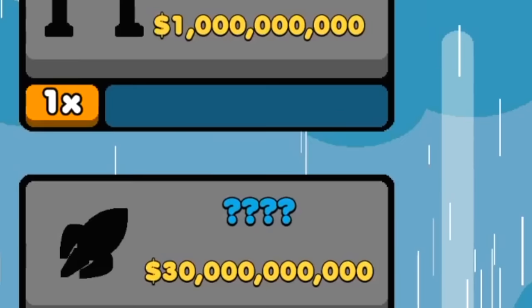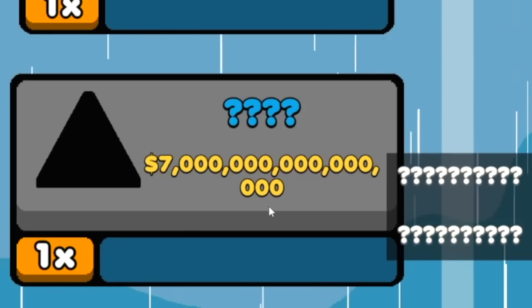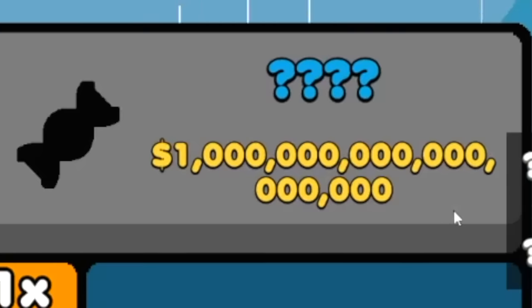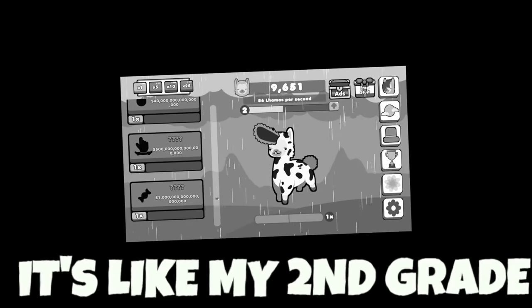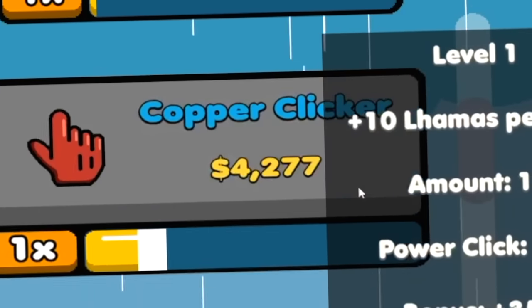Although I guess it makes sense that it's insane. Look at these prices — I'm just gonna buy a triangle. Is this an unknown? Why are there so many zeros right here? It's like my second grade test scores — I was a stupid kid, okay. More copper clicker, a whole bunch.